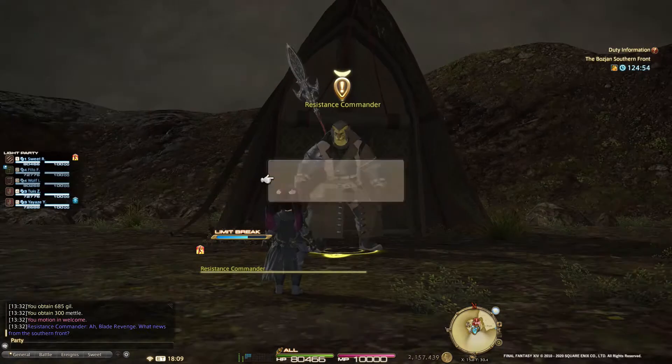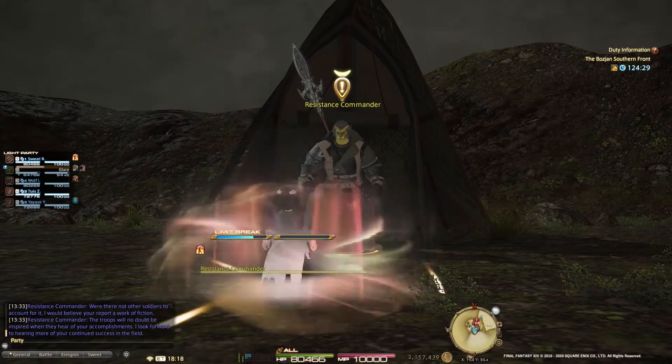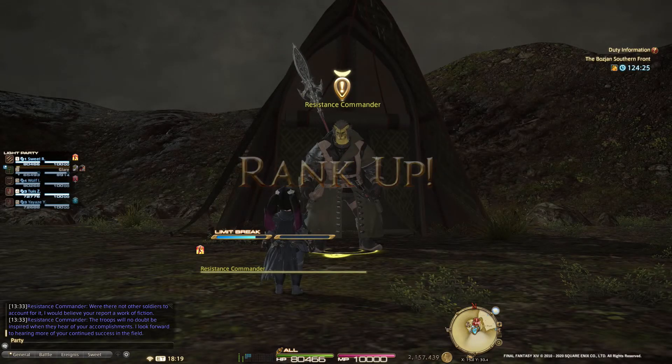Before you have access to the next Resistance Weapon Quest, you need to speak to the Resistance Commander. Select the option 'Offer Proof of your Metal.' You have Resistance Rank 2 and a new Resistance Weapon Quest is now available.